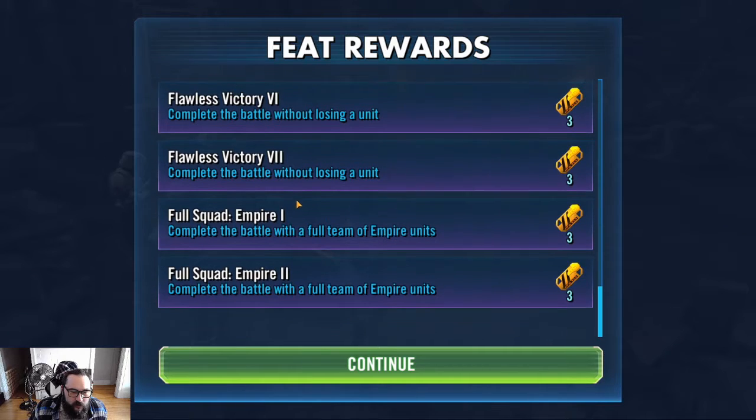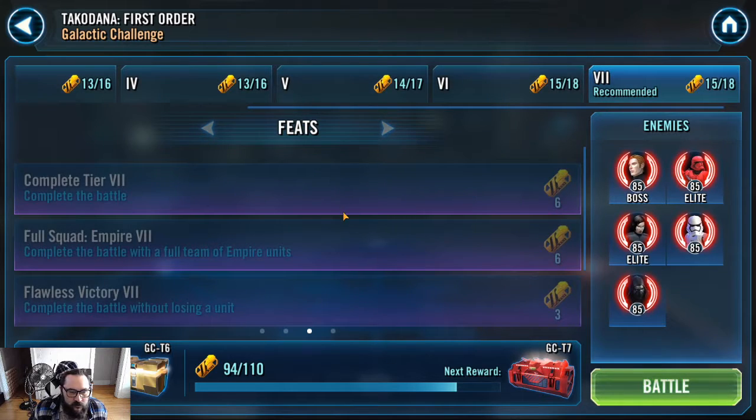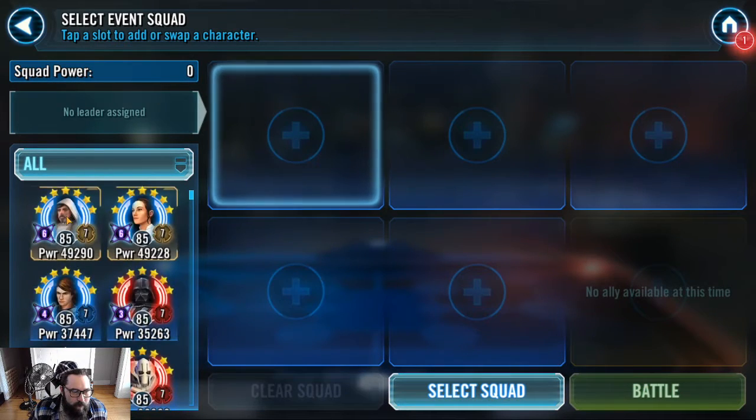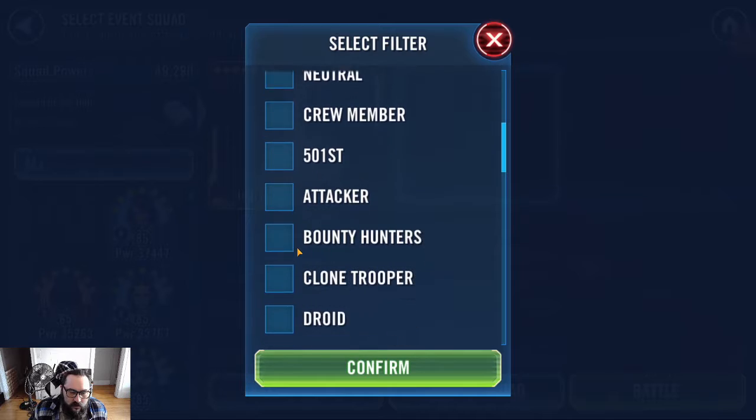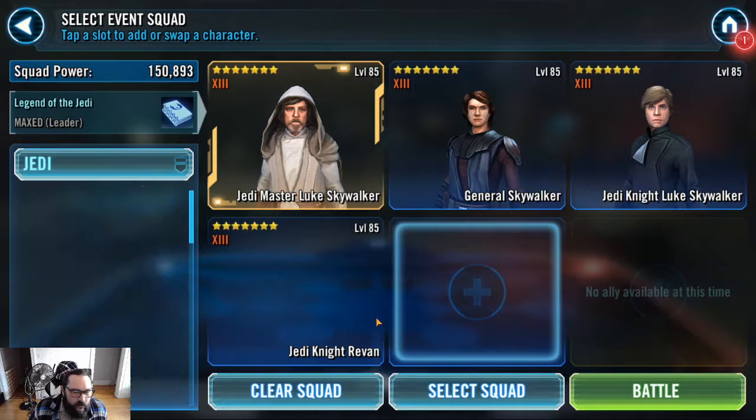Flawless, because we didn't lose a unit. So all we need now is the undersize Flawless, which we will use Big Daddy — one, two, three, four, five.